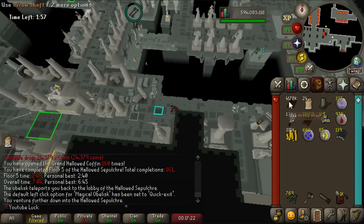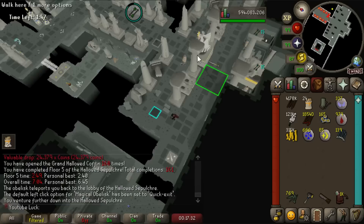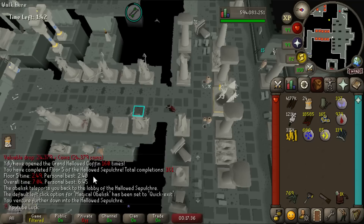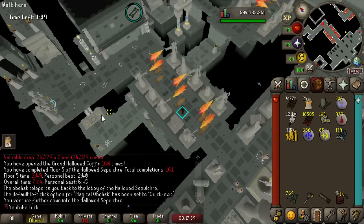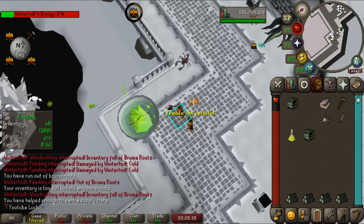Just came back to one of my old arch-nemeses — the Hallowed Sepulchre. It's probably a good idea to get the ring of endurance. It's a really good item for skilling because when charged with stamina doses it lowers your run energy consumption even without using stamina. We're currently at 160 grand hallowed chests — I was at 150 when I started this grind, so I've done 10 runs. Every couple of days I'll come here and knock out a good amount of runs because I want that ring.